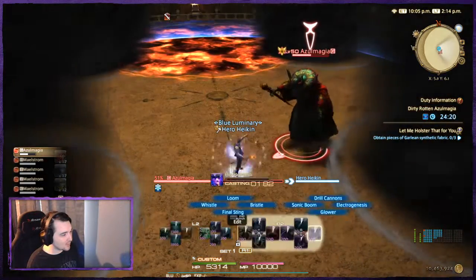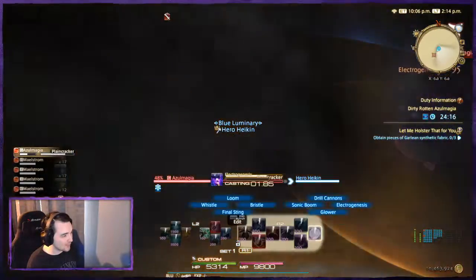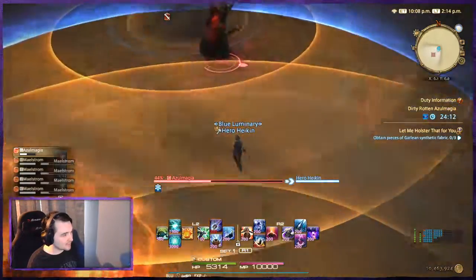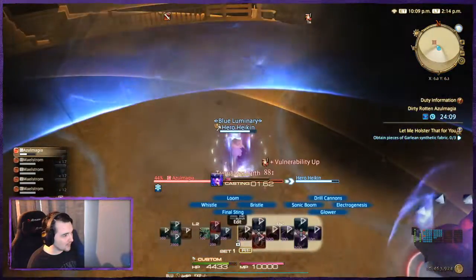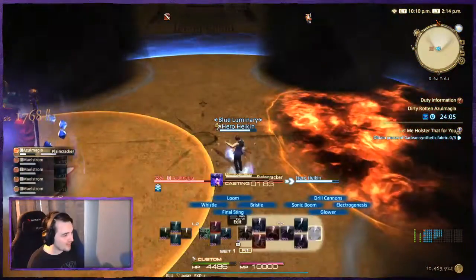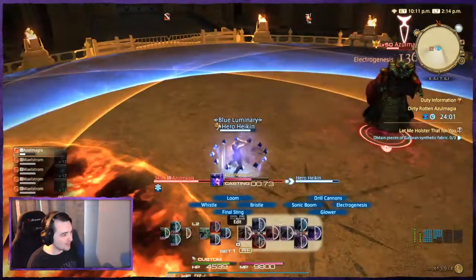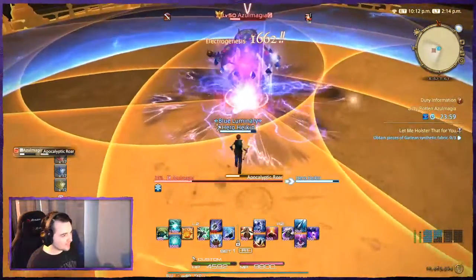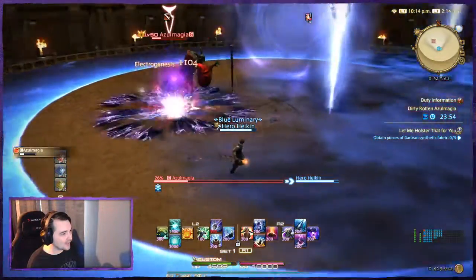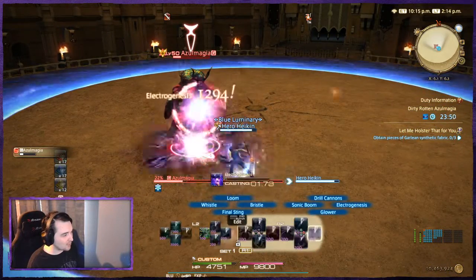Now he's swapped over to Ice Spikes, which is going to reflect physical damage, so now we're going to swap over to magic damage. Here's Planecracker. I got hit by one Planecracker there but as you can see it didn't do a lot of damage. He's going to do the Planecracker combo again and we easily dodged it. The Charybdis is gone by now and there goes the Meteor — so now we're back to an open playing field.